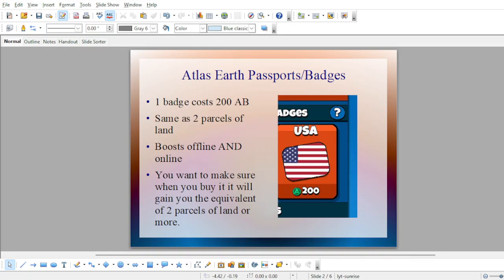One badge costs 200 Atlas bucks, the same as two parcels of land. It boosts offline and online. You do get a 20 Atlas buck bonus for everyone who buys a badge of your city, state, or country, depending on if you're a mayor, governor, or president, respectively. But that's usually only a handful of people getting that bonus right now — maybe around 100 players. Either way, because it's 200 Atlas bucks, you want to make sure it gives you the value of two parcels of land. So you want to make sure when you buy it, it's going to gain you the equivalent of two parcels of land or more.